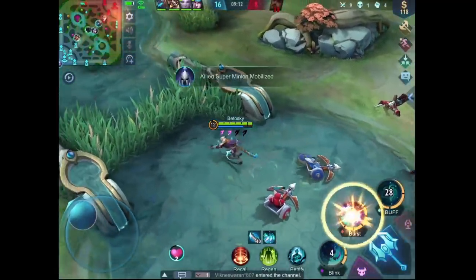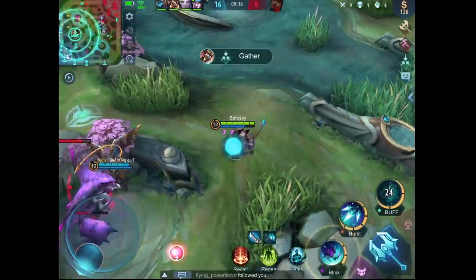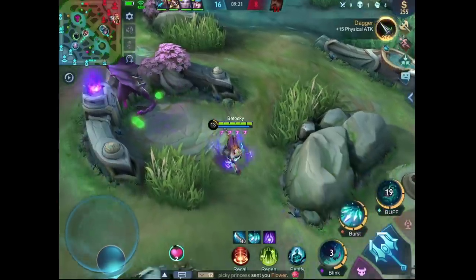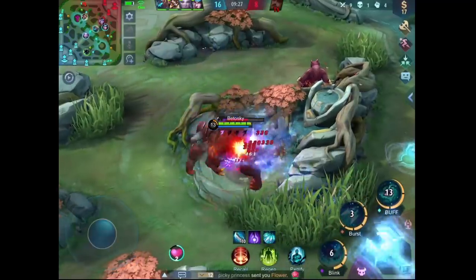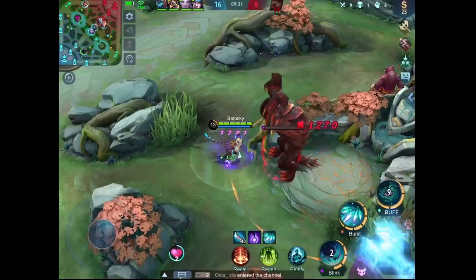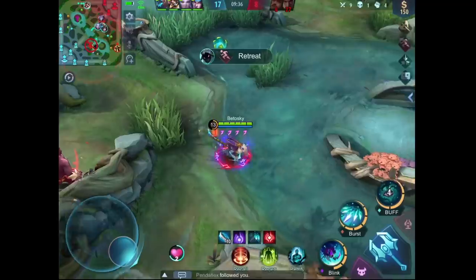If you can remember these tips, then you will easily start dominating your games with Helcurt: have his stacks ready before fighting, kill the damage dealer first, and split push when given the chance. And don't forget — don't auto-aim, unless you have petrified the target and they are immobile. A good way to increase your chance of not missing his second skill is by making sure you land right on top of the target with his first skill. This way it's very unlikely that you will miss his second skill.